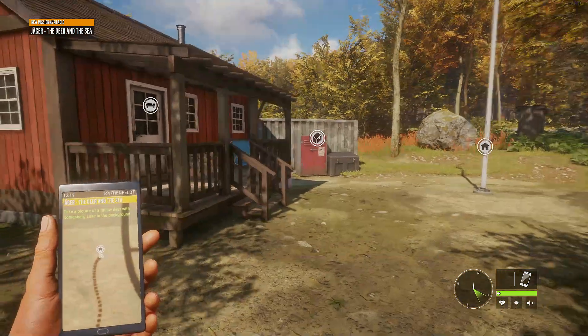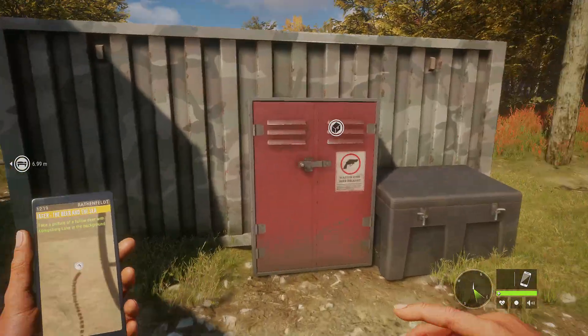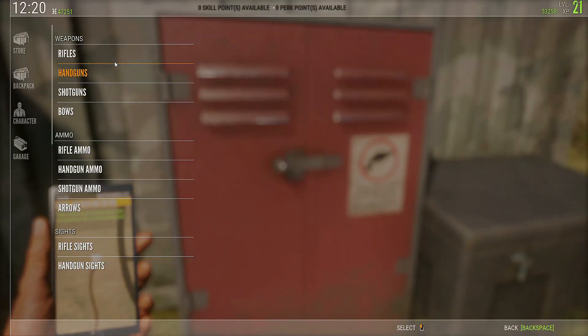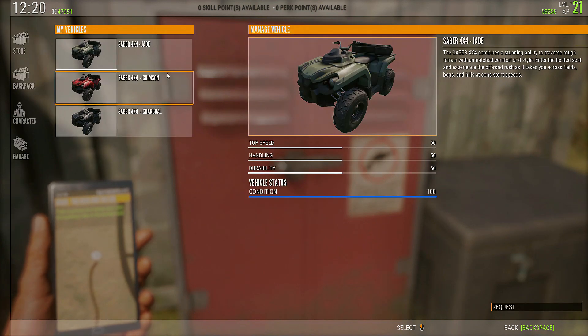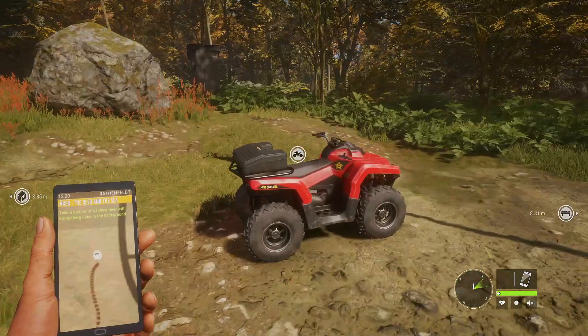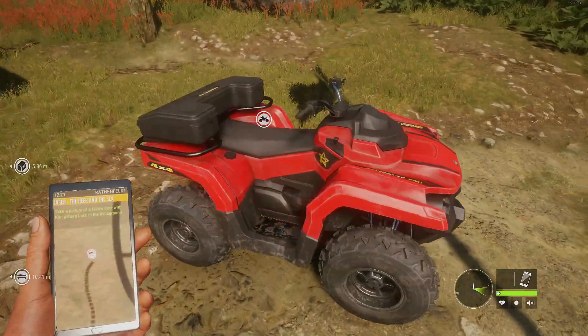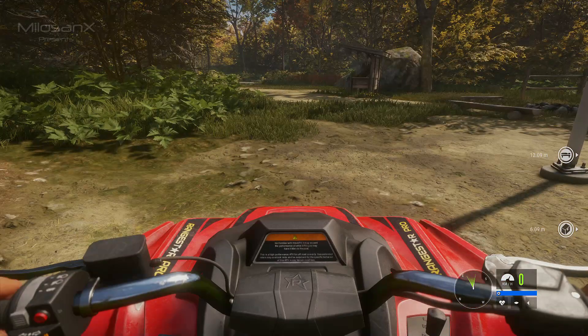We're back again today looking at the new DLC, the ATV, so we'll take it out for a spin. You go to the garage and they're all in here. We're going to pick the red one this time. You can request it and it arrives — there's a wonderful red ATV.